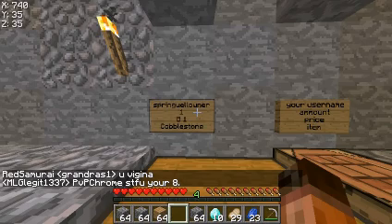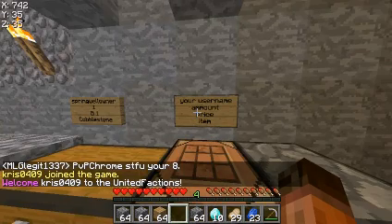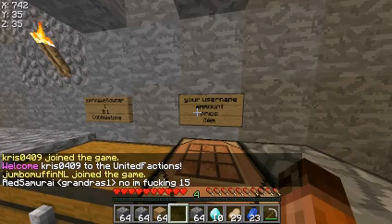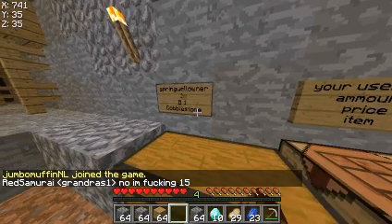First thing, you need to make a chest shop. This is how you make one: a double chest, underneath your username on the top, your amount on the second line, your price on the third line, and your item on the fourth line. The price is B space 1 and you can just do anything for that.